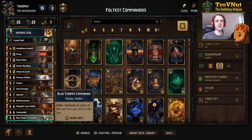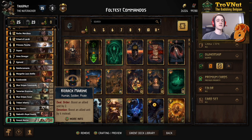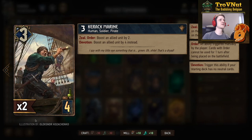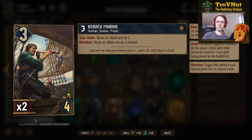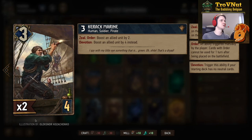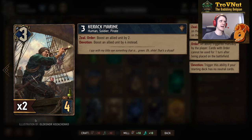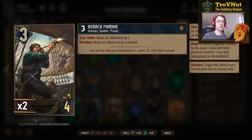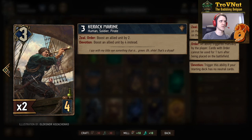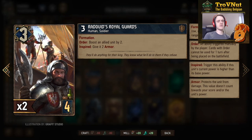This is a variation on the commandos deck you know, but including the new King Foltast card. If you're not interested in me going over every single card, you can skip ahead using the timeline below and go straight into the example matches. Otherwise, we're going to go through these cards one by one. It is a devotion deck, so there are no neutral cards.